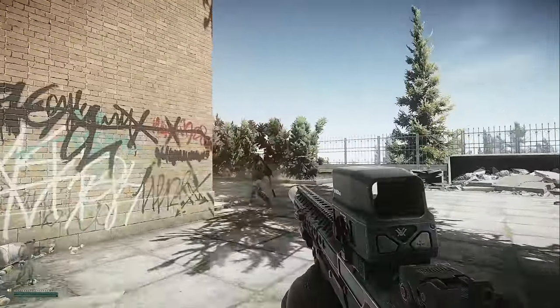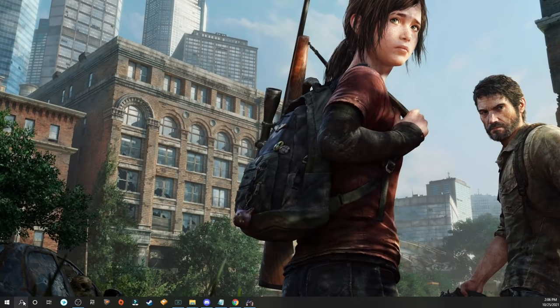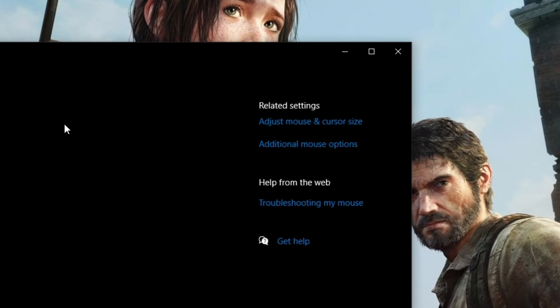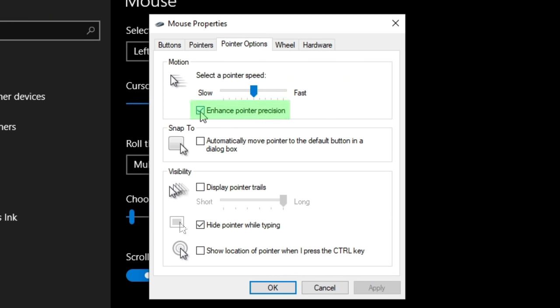The first thing I want you to do is head to your desktop and make sure your Enhance Pointer Precision option is off. From the Windows search bar, type Mouse Options, then open up Additional Mouse Options. From here, click the Pointer Options tab and make sure Enhance Pointer Precision is unchecked, then hit Apply.